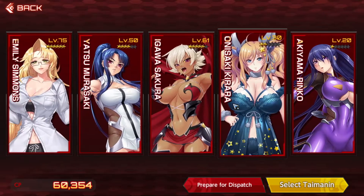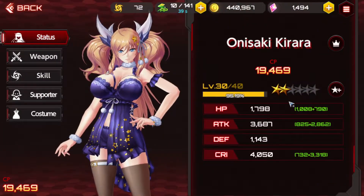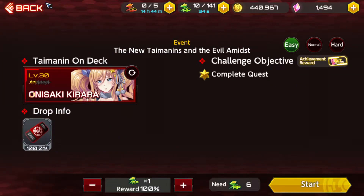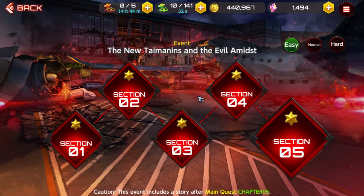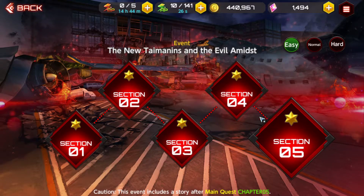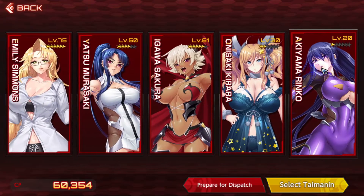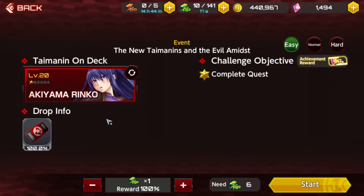I'm going to switch to my Kirara here because I've been actually leveling her up myself. I got her to level 30 and she's been out for not too long. But I'll actually bring Rinko instead just to show you guys a better example because she's not as high level — she's only level 20, so she's still early on.